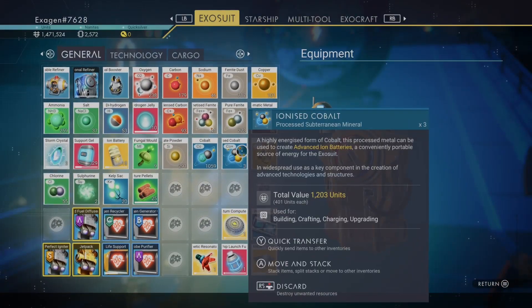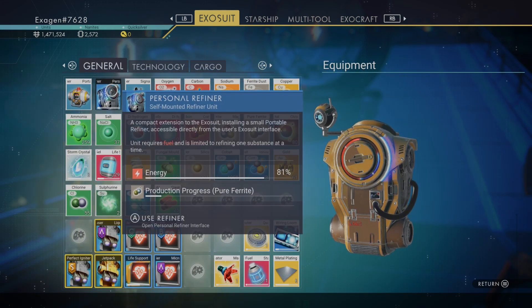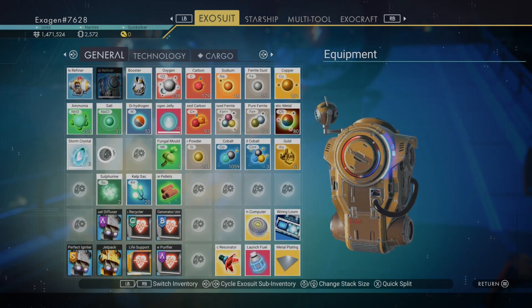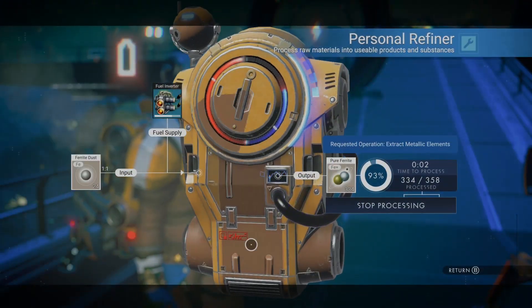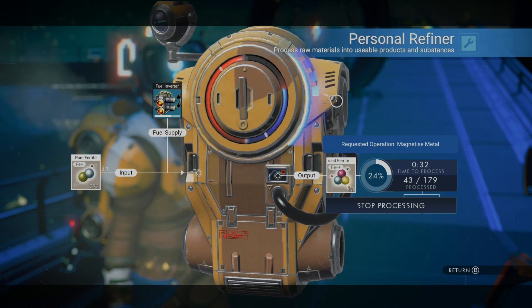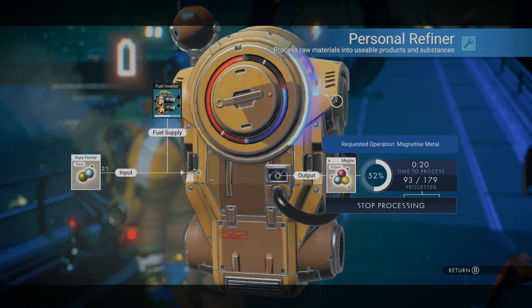Let's start with ferrite dust — take a stack, put that going. While that's going, I'll do some inventory management. We'll put that in there, move that around. Then we're going to take this pure ferrite and turn it into magnetized ferrite.